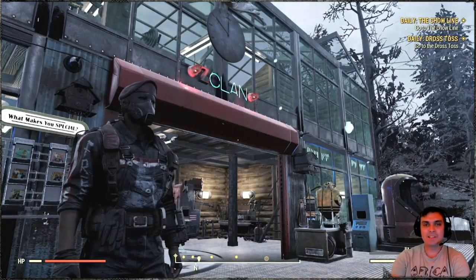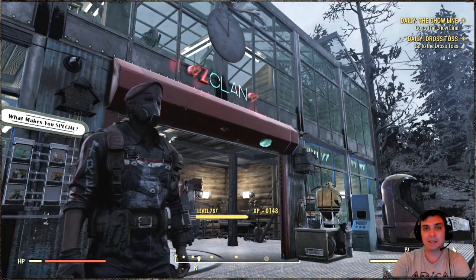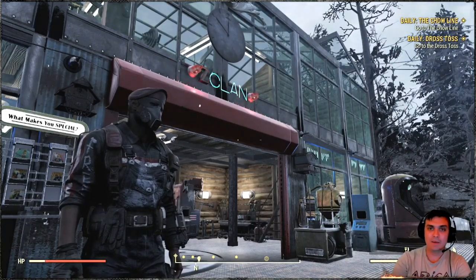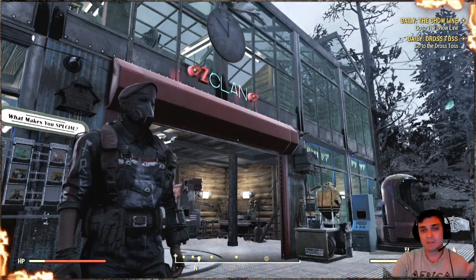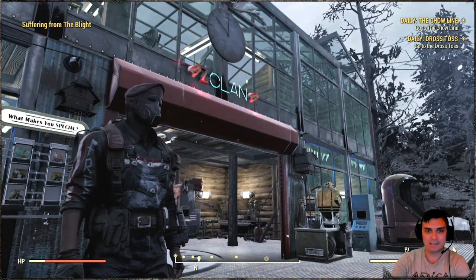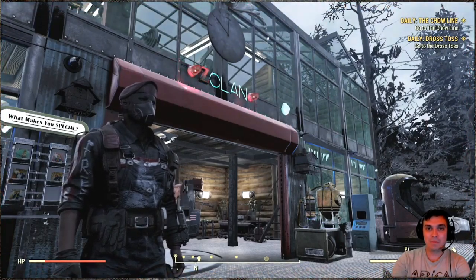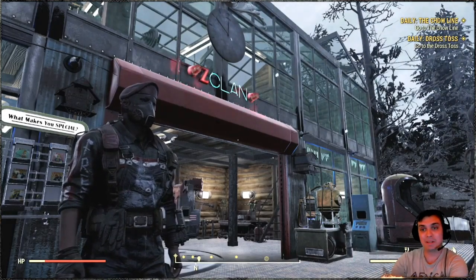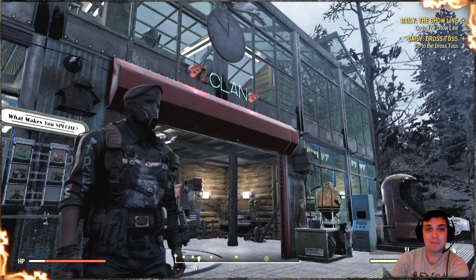Hey, what up Z Clan and everybody else, hope you all doing good. Welcome to my Fallout 76 notification video. In this video we're gonna take a look at the atomic shop because there's an item available for the next 24 hours. Then we're gonna take a look at the daily challenges to see what we need to do to make some score. Starting off today we are in the double score event, which lasts till Monday. We're also gonna take a look at daily ops to see what we're facing, and I'll show you my rewards.